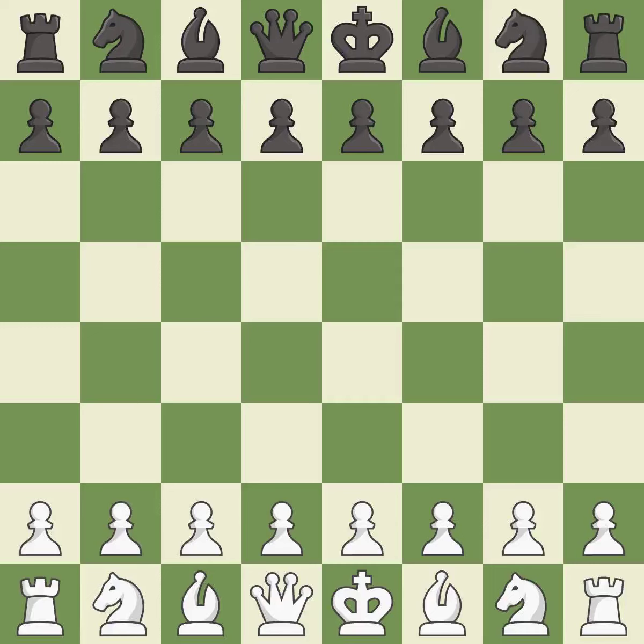Queen's Gambit declined, Catalan opening. Balanced — neither player ever had an advantage. That game was pretty competitive. Black had a good opening, but white was on another level. That was a well-fought middle game that white got the better of.